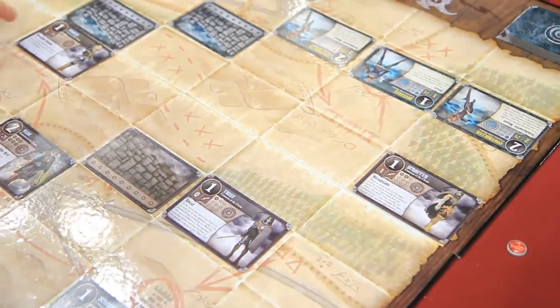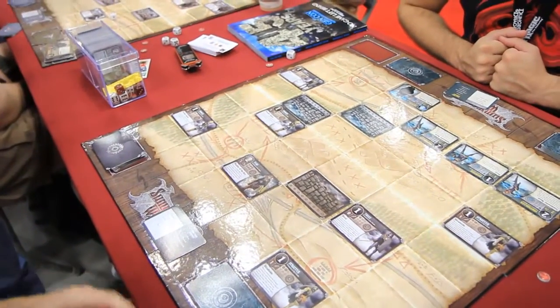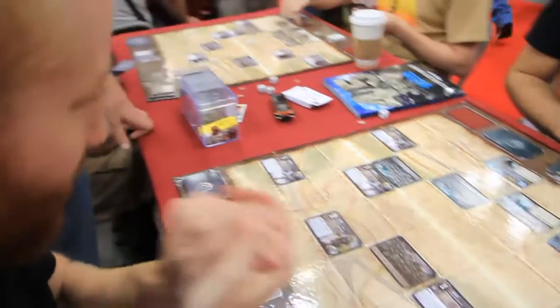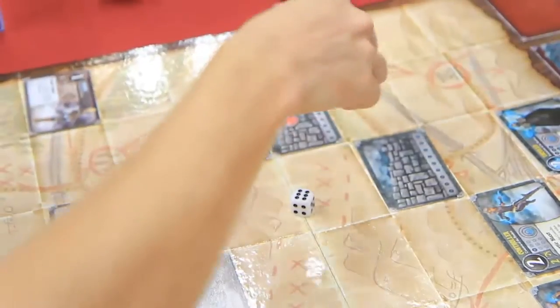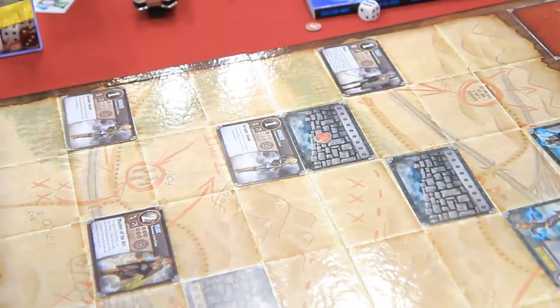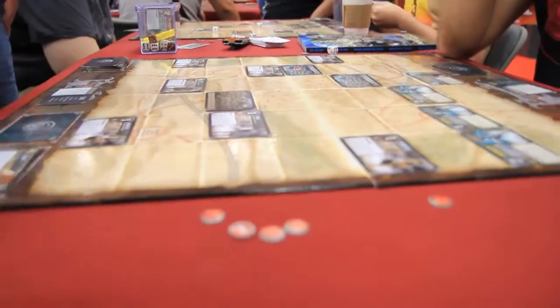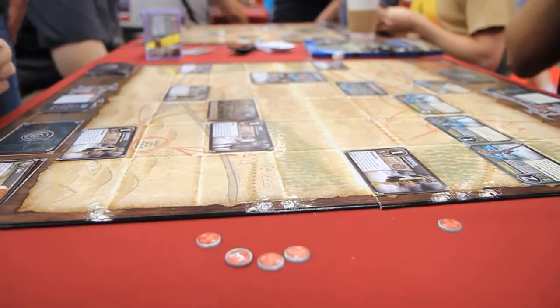My thief is over there waiting to steal something. My gunner is going to swing at that wall — using a power to try to get damage on there. All attacks are done, and we go to the build magic phase.